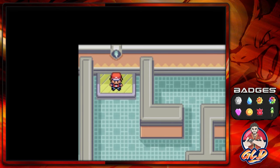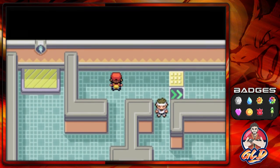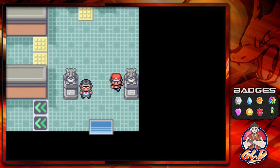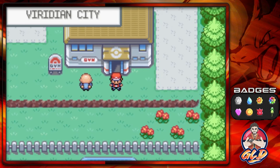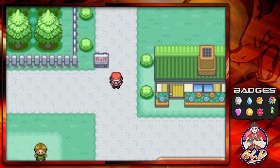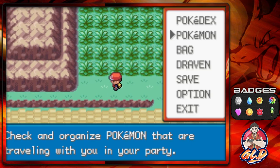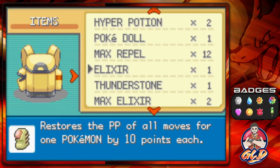We've won our eighth badge! Giovanni was the Viridian gym leader — yes he was. Now there's one more thing to do: head to Route 22 right now because I really don't want to deal with it in the next episode — I'm a very busy man.